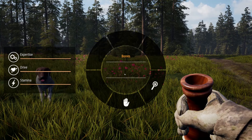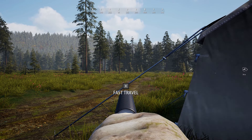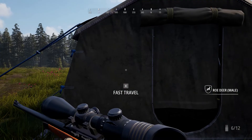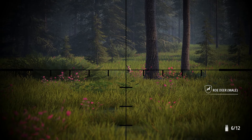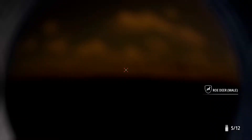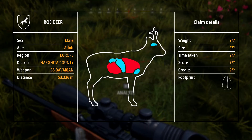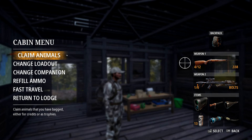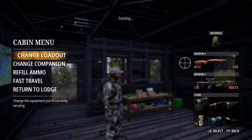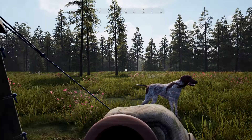When we arrive at our spot and find roe deer we quickly kill them, pack the prey and claim it at the cabin. If we don't find anything we immediately return to the hunting lodge and start a new attempt, maybe in another time slot. We repeat this process until finally a legendary roe deer shows up at our location.